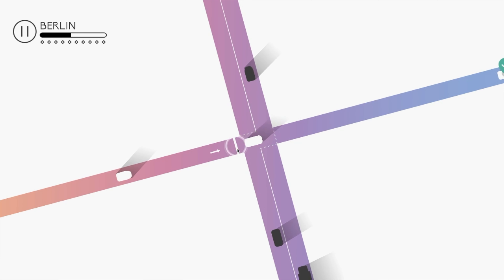Control-wise, this game simply uses the mouse to click each traffic light as you change them, and that's all there is to it. Not much more in the way of controls here — very simple and easy to use.